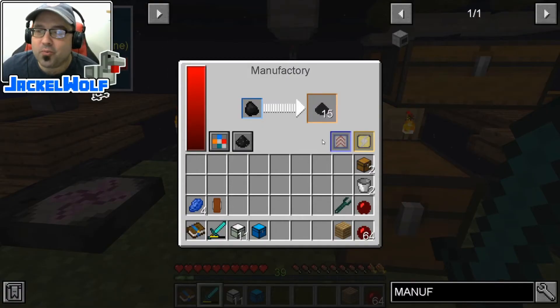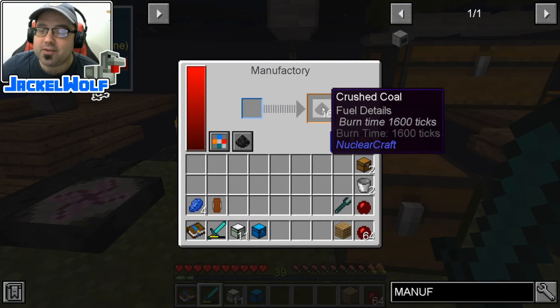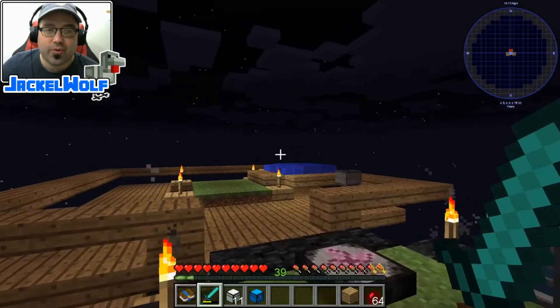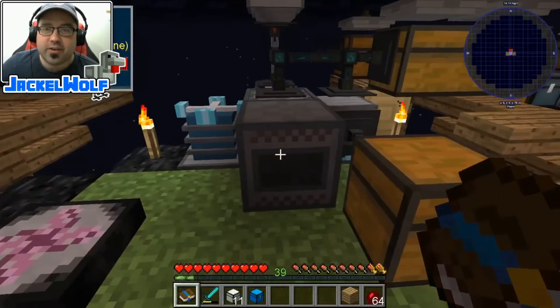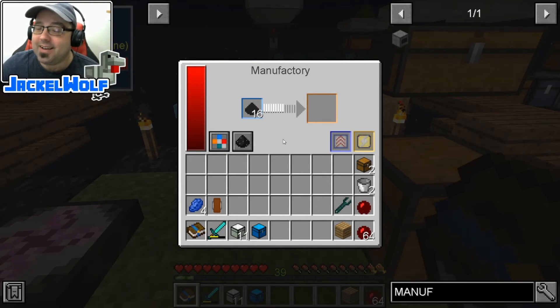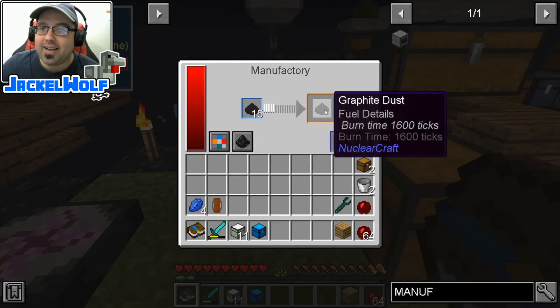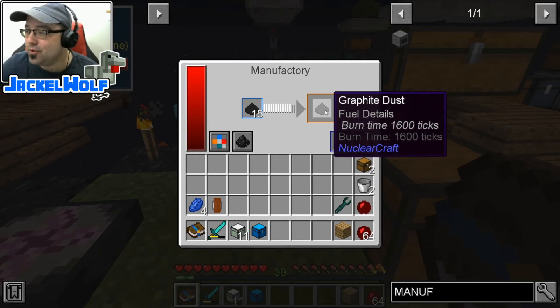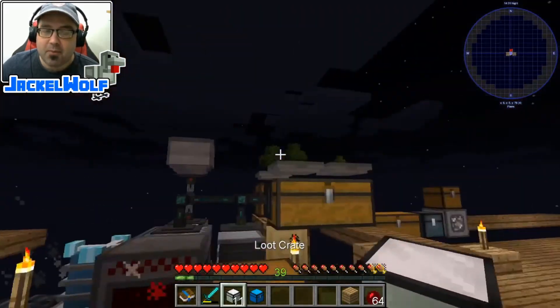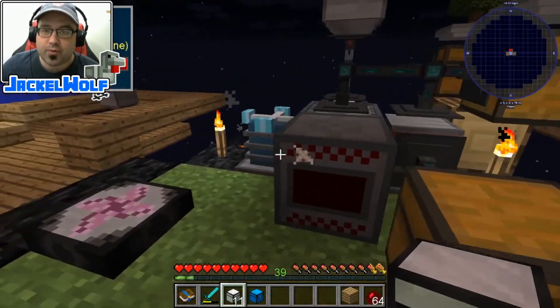Okay guys, we've made ourselves some crushed coal. Our goal is not crushed coal, though — it is actually graphite. So our next step is to take the crushed coal, throw it back into the manufactory, and this will turn the crushed coal into crushed graphite. While this is going in the background, I was going to do this at the very end, but it kind of makes sense now while we're going through this.